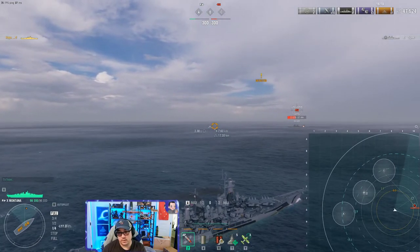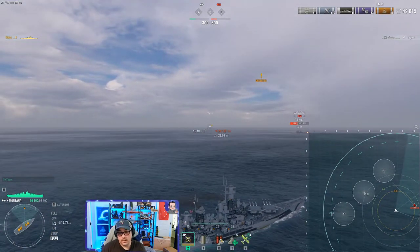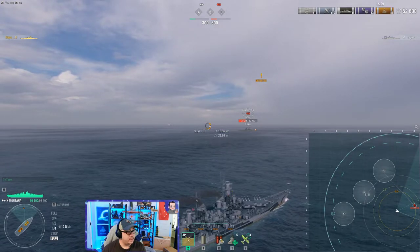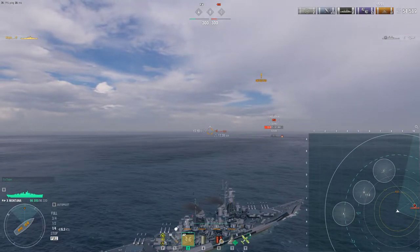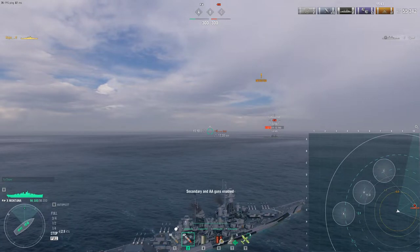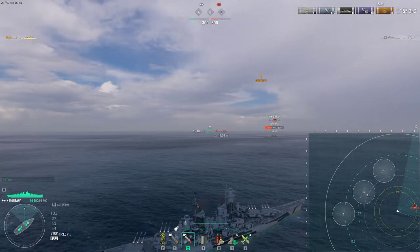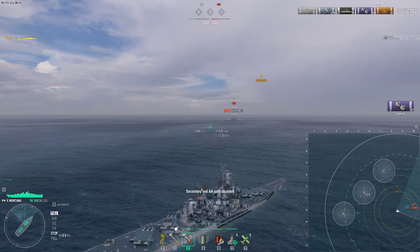There are a couple of ways to shoot your guns. One is to salvo all guns at the same time. Another thing to mention while we wait for reload — secondaries. You'll see a little icon that says 'off'. Hit P to toggle your secondaries on or off. The game defaults them on. In a battleship there's usually not a reason to leave them off, but for this discussion I'll leave them off.